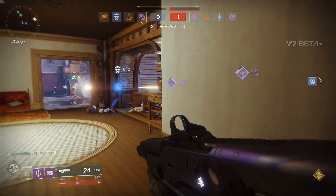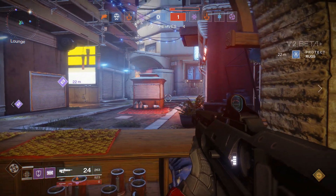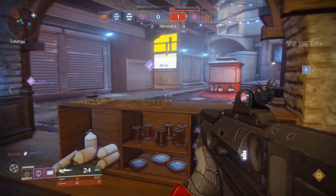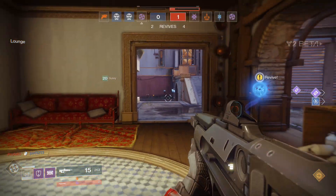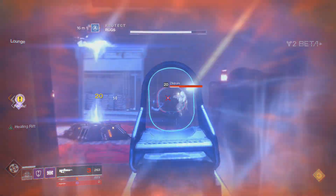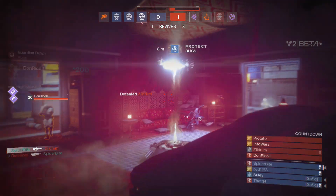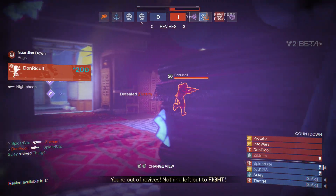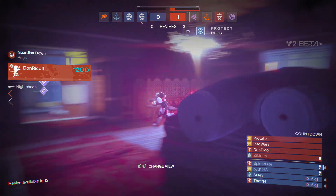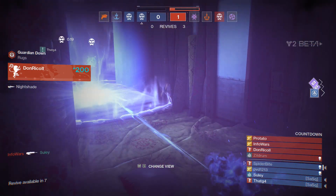In Destiny 1 they had a month before the raid released — this time we've got a week. Light level has now been replaced by power level in Destiny 2. According to a recent article referencing the Prima guidebook, XP level will cap at 20 and power level will cap at 300, working as an average of the power level of all your gear.